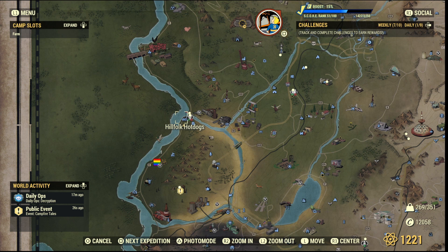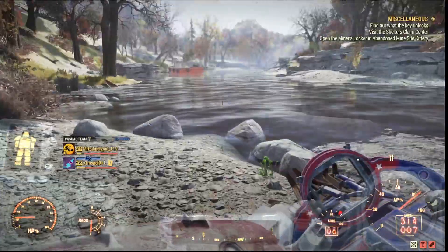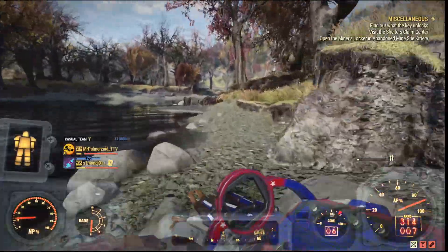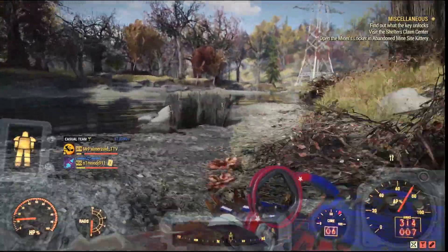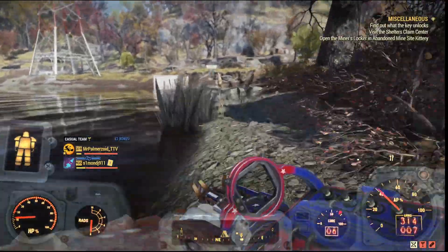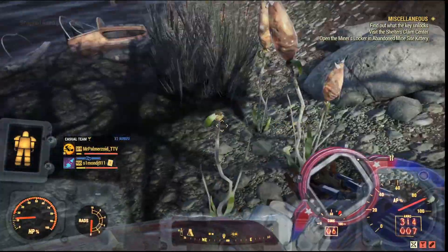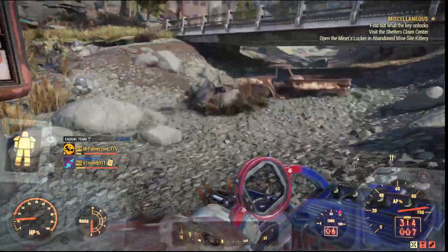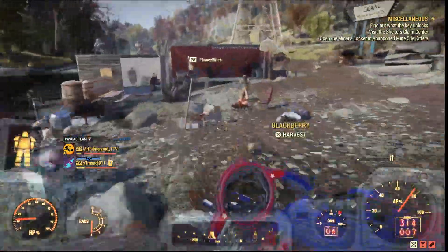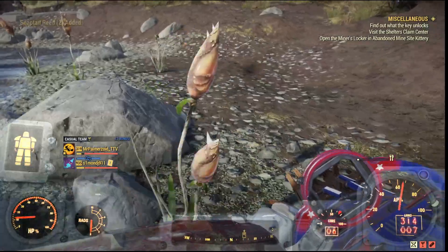We'll start with the sugar. Head on over to the Hill Folk Hot Dogs on the west side of the map. As you spawn in, head towards the river — all along this river there is Snaptail Reed, which turns into sugar. Just keep running down here, go under the bridge, and there should be a couple just the other side of it, with some more back along the river.